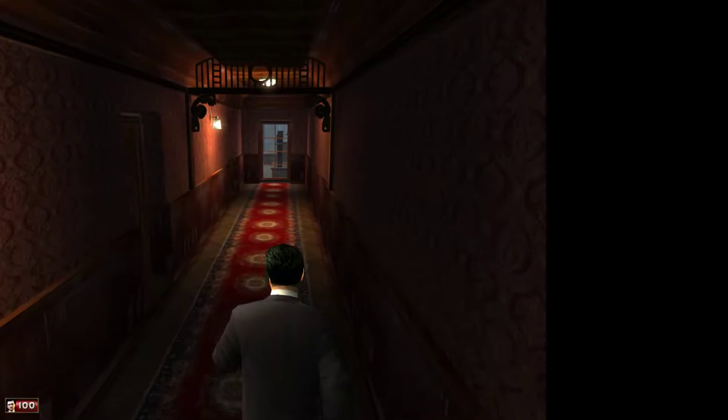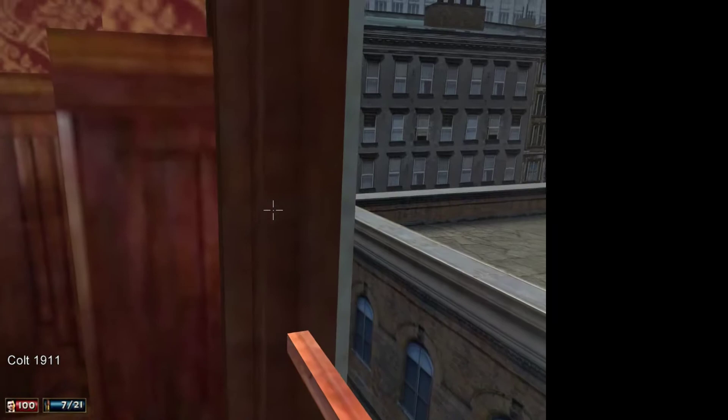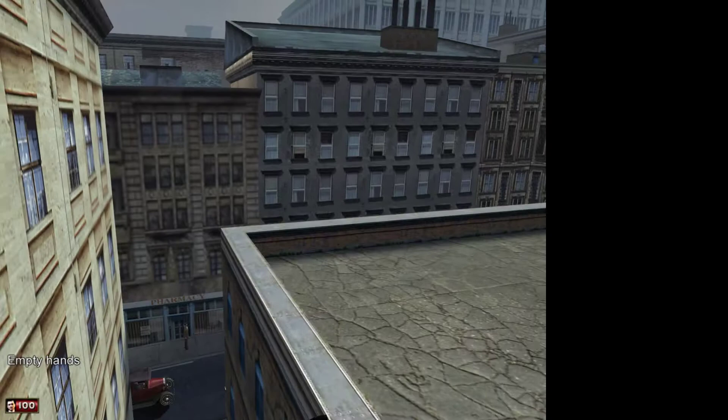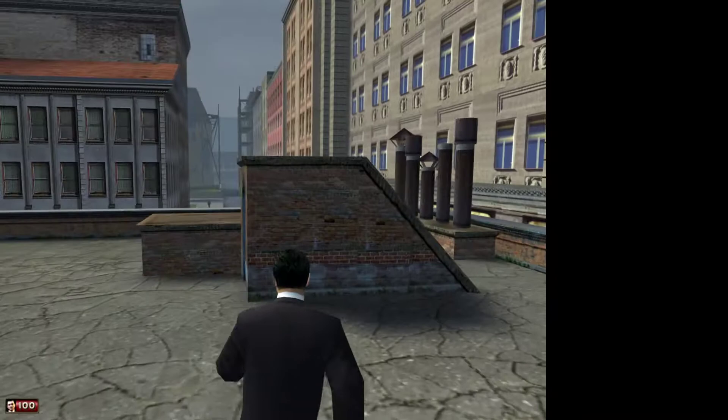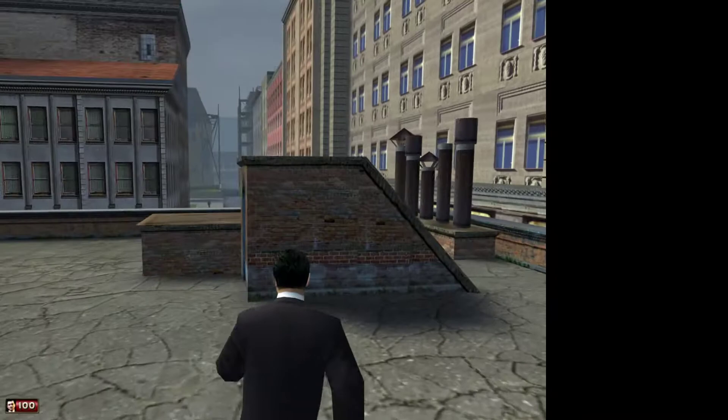First of all we're going to make our way onto the top floor of the hotel. This is Hitman Contact so we have a syringe glitch - we're going to use syringe glitch to jump from this balcony to the rooftop. Then we can make our way through the rooftop to reach our target, Franz Fuchs.